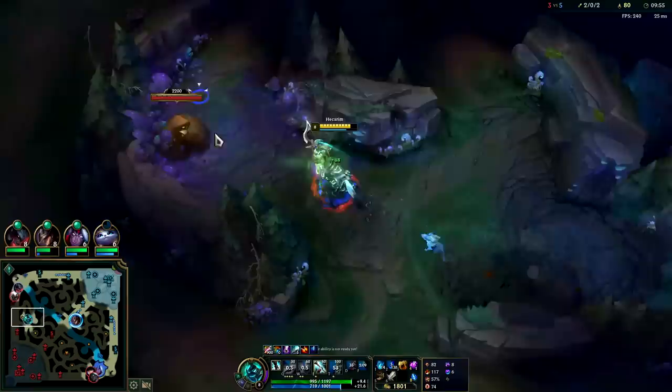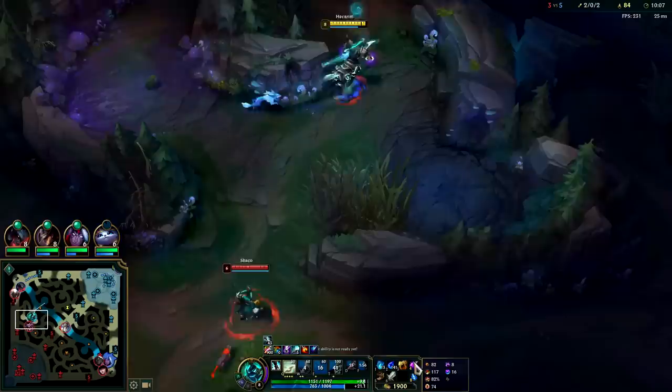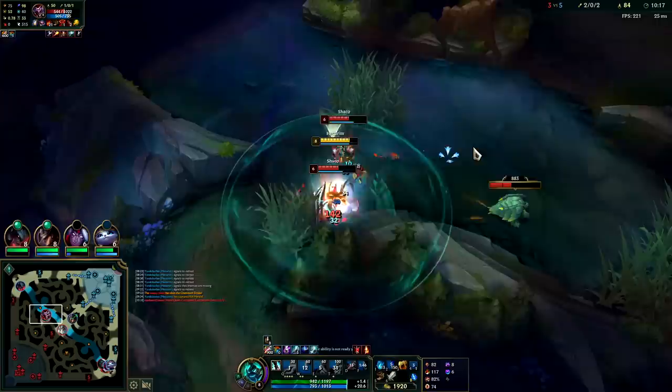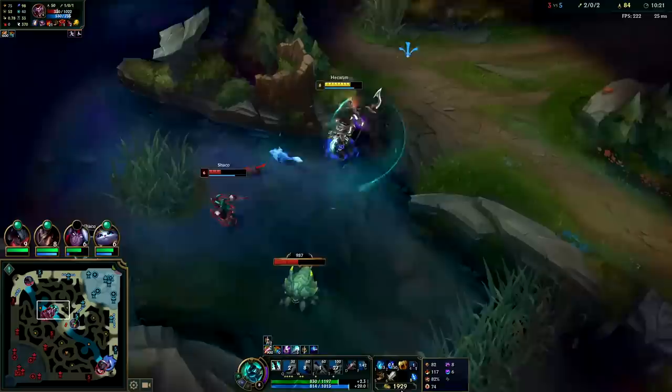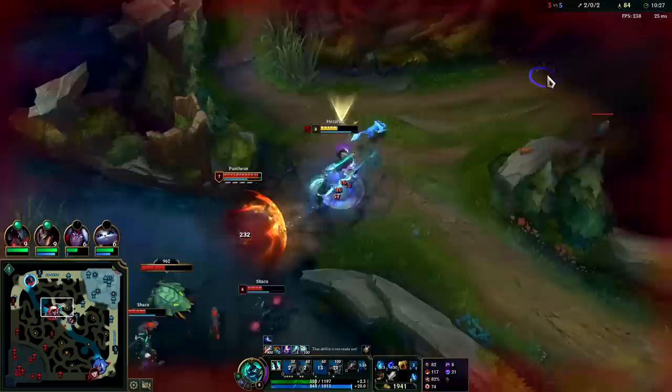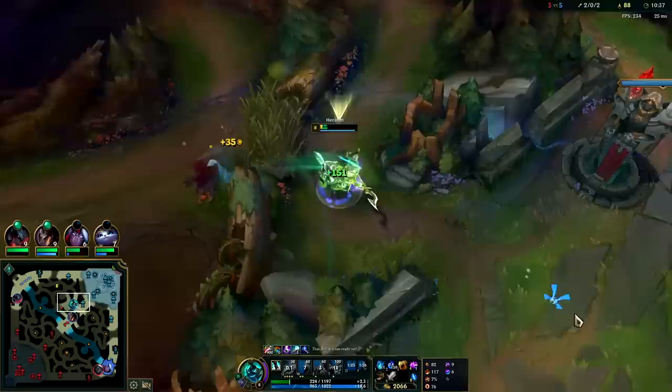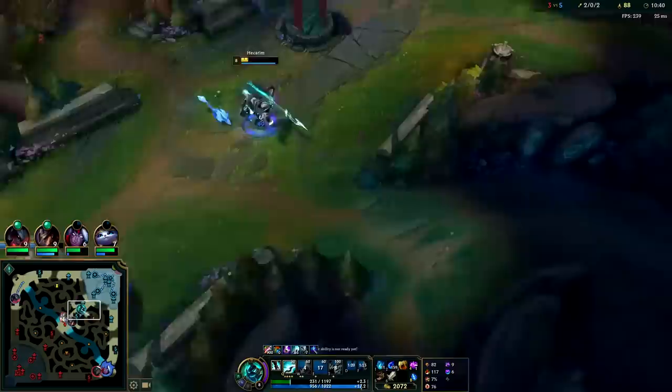I'm in a bit of a hurry — I'll hold onto E as an escape tool. Galio can get on top of me really fast if Shaco Q's on me. Sure enough, there's Shaco. Gotta push him away. Shaco can't solo me here — and he did very little damage. I thought I had R up, but I don't. Holy crap, I almost died. I don't know why I thought R was up — that was super dangerous.